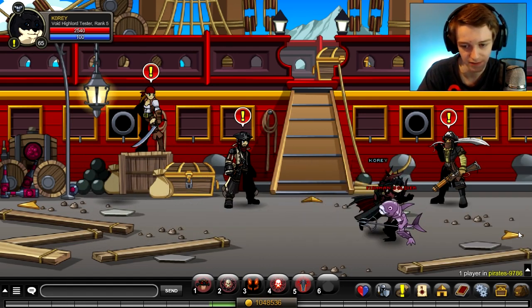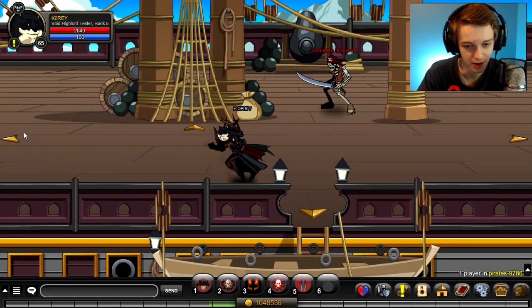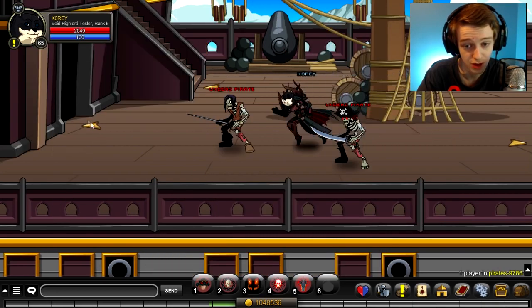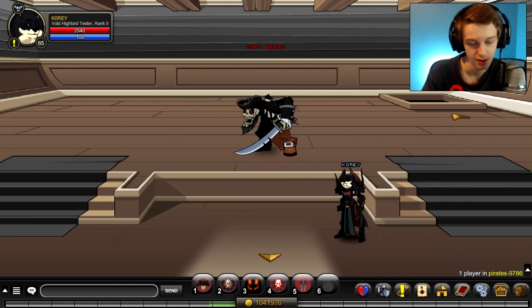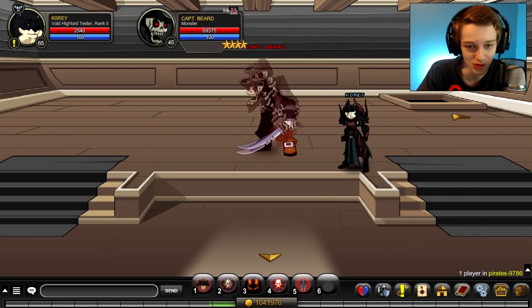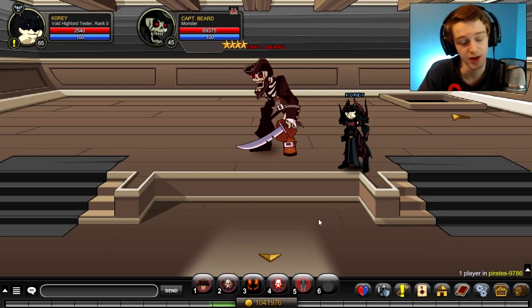I haven't seen the full effects of Armageddon yet — I've just tried it on lower health mobs. Let's try it on the pirate boss over here and see how much damage this class actually does. I'm using the unarmed weapon which is pure stable, and full luck enhancements. This boss has 69,000 health and the class is currently rank 5.